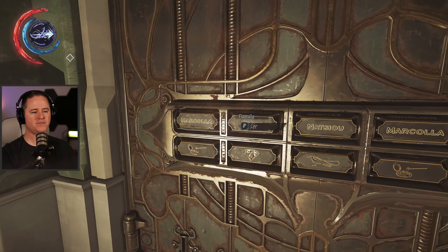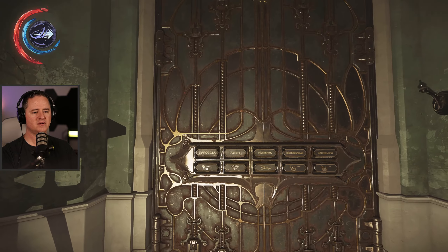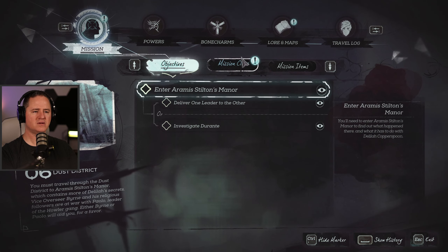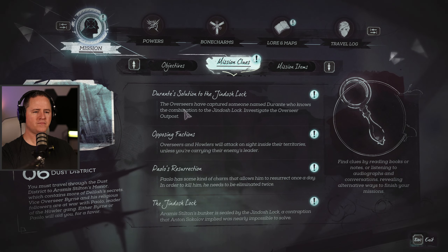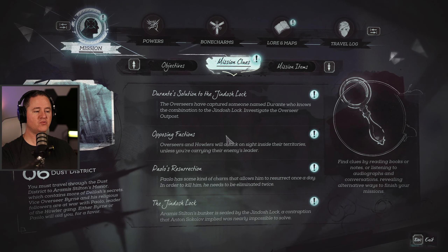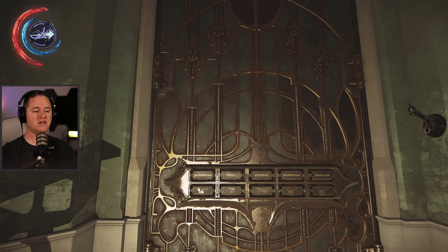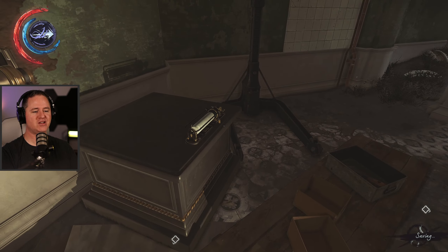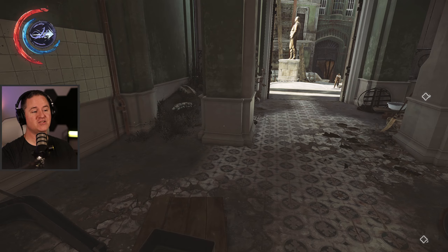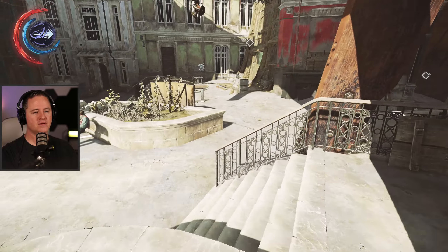Wow. So these are the names and if you can figure out who has which - now do you have to have them in order also? I don't know why they would have all the 'who was on the left, who was in the center' kind of thing unless the order also mattered. Mission clue: the overseers have captured someone named Durante who knows the combination to the Jindosh lock. Investigate the Overseer's outpost. Okay, so we go to him - which is the one I wanted to go to anyways. He could just give us the answer. We're gonna try that versus me trying to solve this riddle all on my own, because I could easily spend this entire episode just using paper and pencil trying to figure that out.